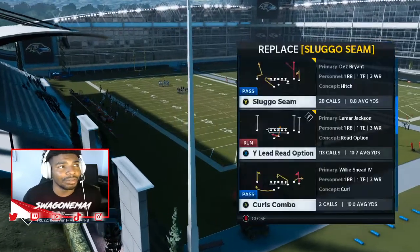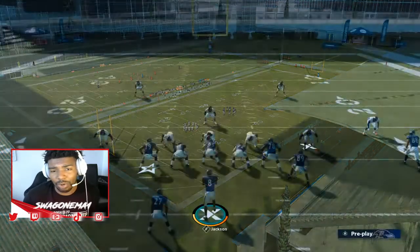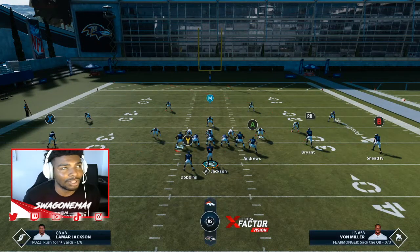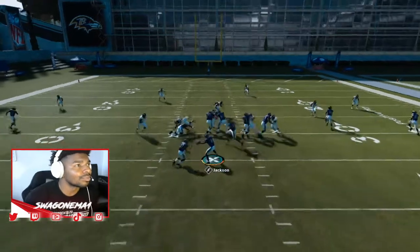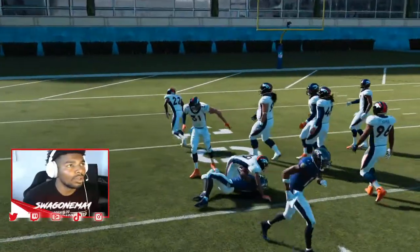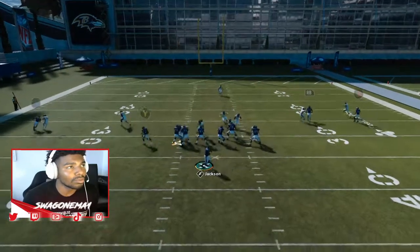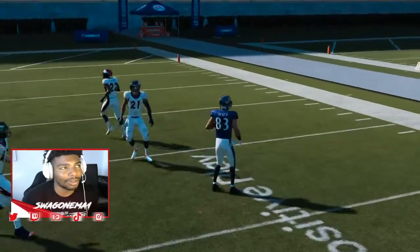We're gonna have Sluggo Slim in there, keeping it as a two-play base scheme — nothing crazy but it gets the job done. You can utilize Lamar Jackson's run game when you're adding that Sluggo Seam to it too. It's a filthy kind of playbook setup. We've got the read right here, and the two schemes I'm gonna show you are Sluggo and Read Option. You can see we've got a little out route right there.